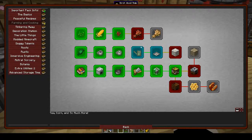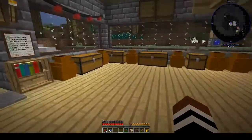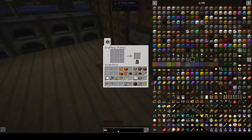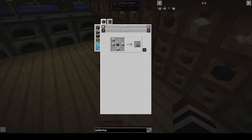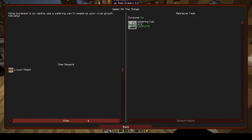I made the Extra Utilities watering can, and that was basically four pieces of stone — or granite, polished granite, diorite, polished diorite, or andesite, the stone that nobody loves — and a bowl. That will give you the Extra Utilities watering can, and I claimed the loot chest for that.